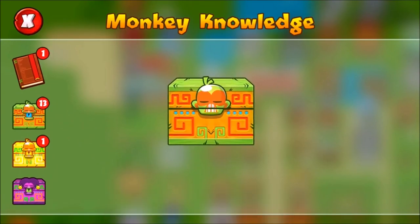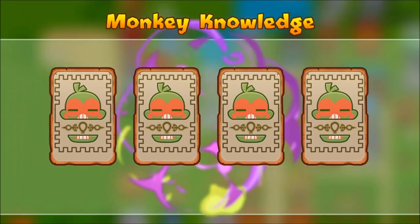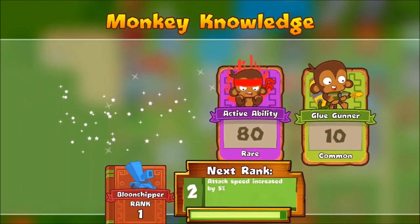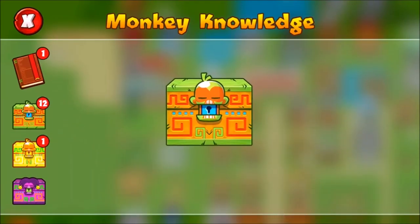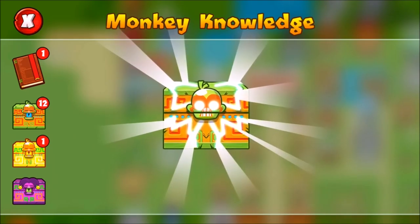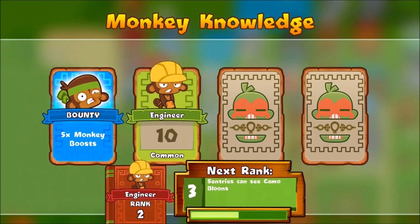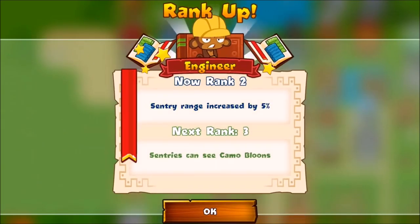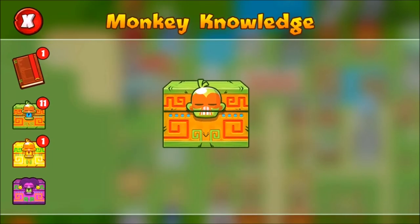The ancient pack will definitely have one legendary in. So we've got uncommon, common, rare, common — nothing too great there, but we've still got 12 left. And then the ancient... oh! Bounty card! Five monkey boosts, that is really useful. And we've got the next rank for sentry guns — sentries can see camo balloons. I unlocked sentry range increased by 5%, that's pretty cool.